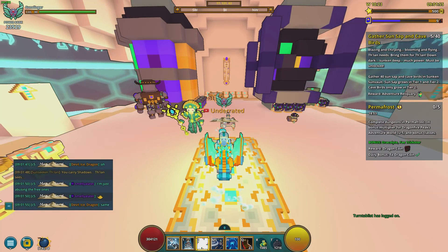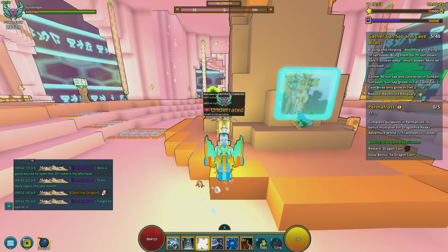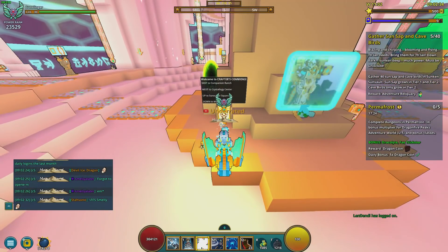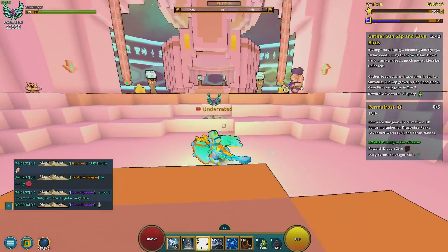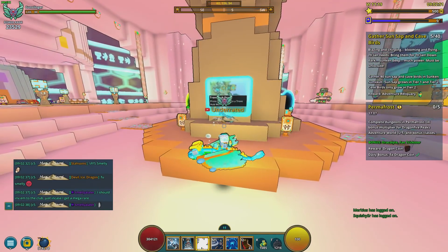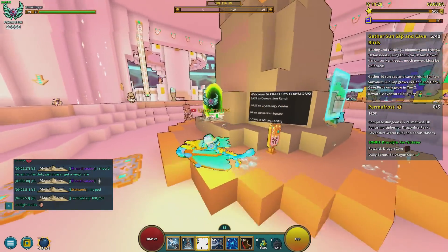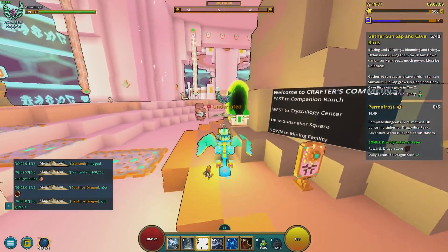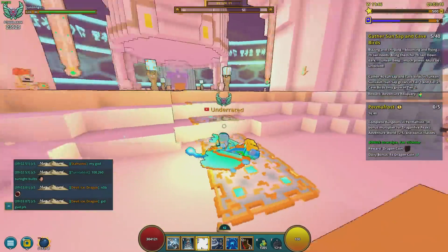Now we're going down one more floor to the Crafter's Commons — this is the spot you will appear the second you enter the Geode Hub and has the most stuff on it. To the east is the Companion Ranch, to the west is the Christology Center, up is Sunseeker Square, and down is the Mining Facility. There are also things to the south we'll visit. Here in the center you have the Town Hub portal, the blue transit portal to the top, and the green transit portal to the very bottom floor.